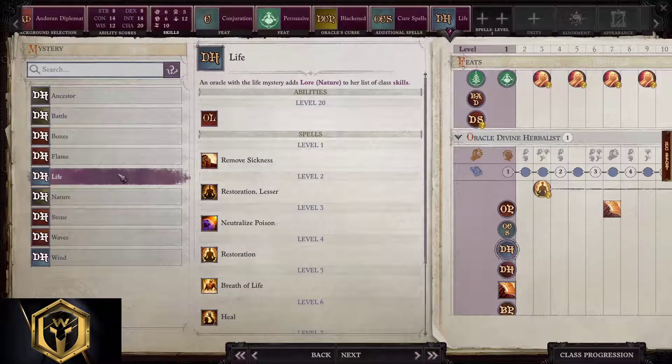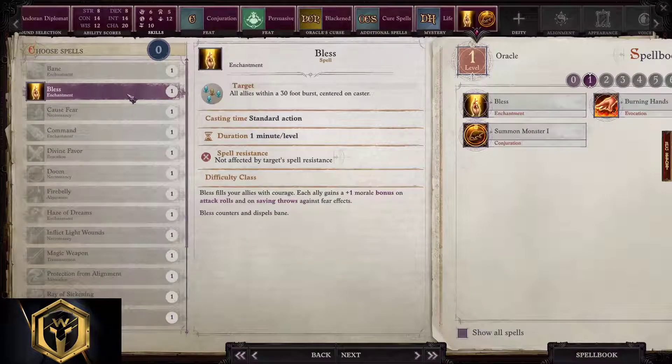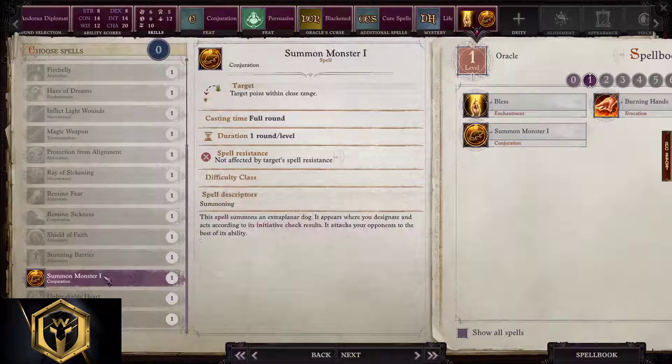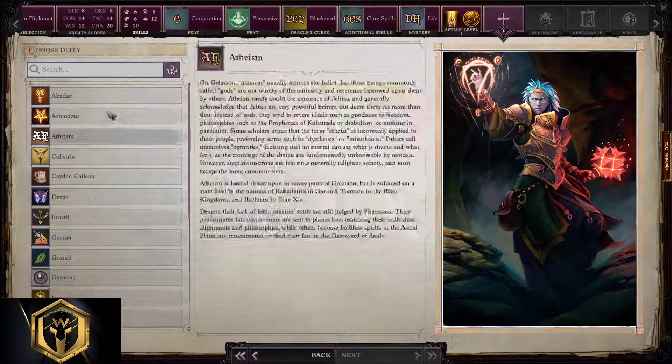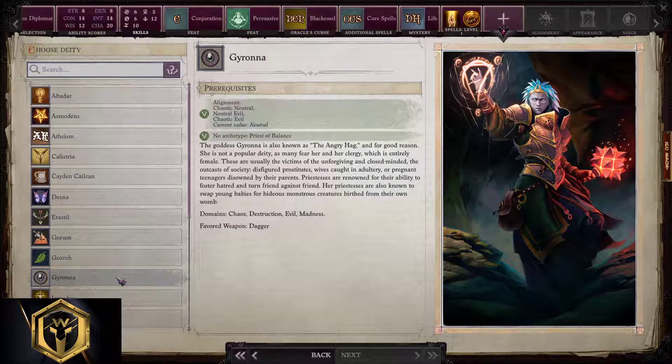Choosing spells, we can pick two spells only. The first one is Bless because it's great to have Bless early on, and the second one is some early support — Summon Monster. Deity and alignment are completely your choice; it doesn't matter what you get, pick whatever you like the most.